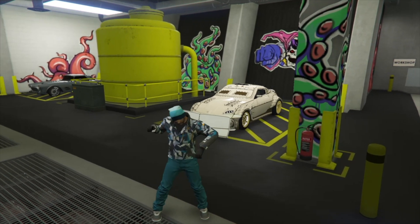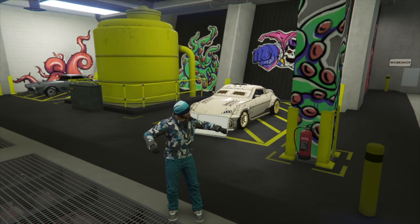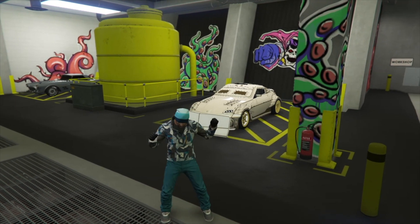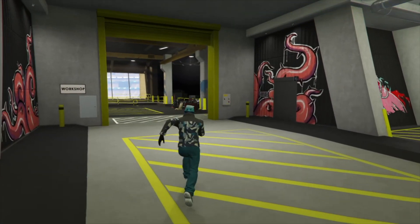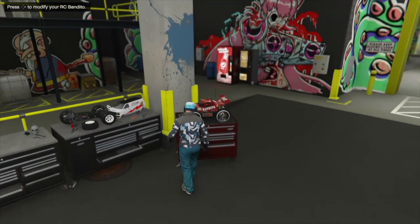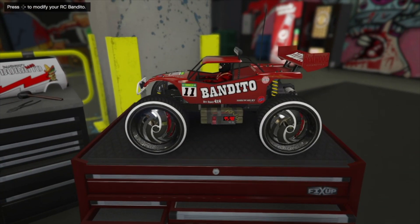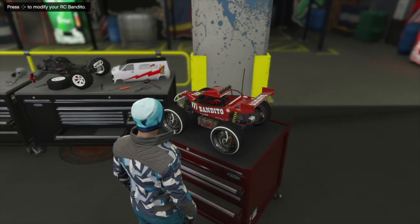All we need is the car we want to put the paint and wheels on. I've got one right behind me — the Future Shock 380, a brand new one I just bought. The RC is parked over on the shelf where it's supposed to be, and I've already merged it with paint and wheels, so we're good to go.